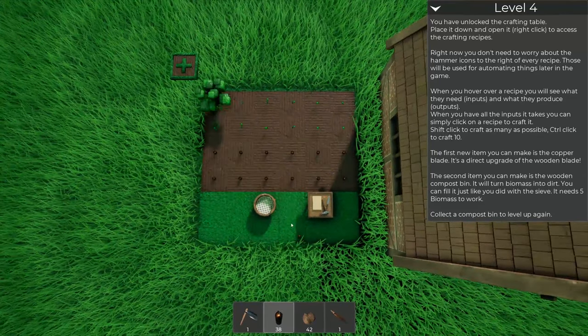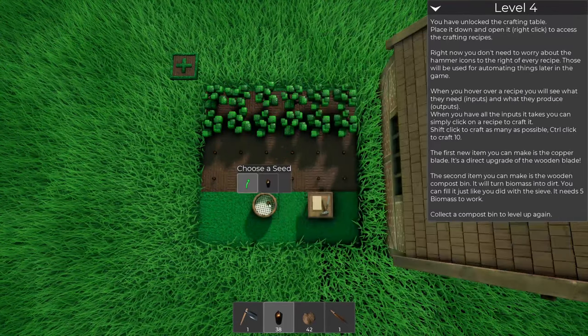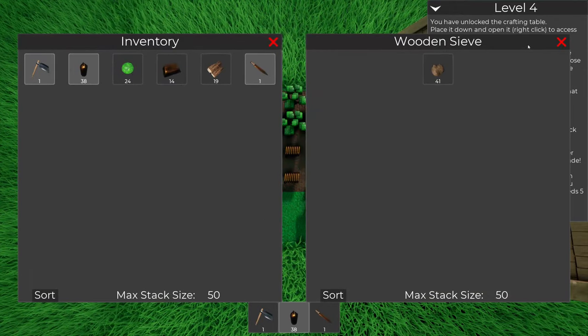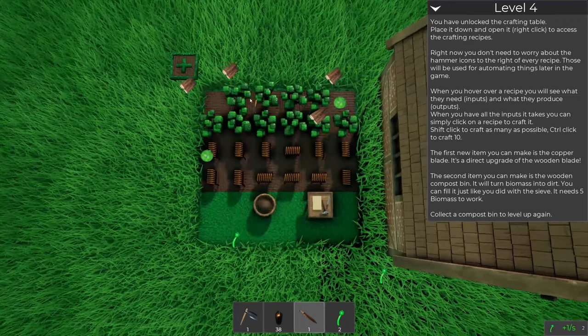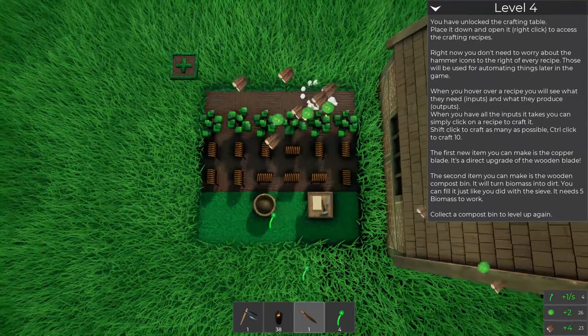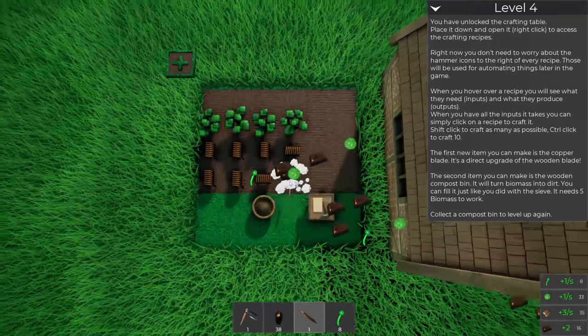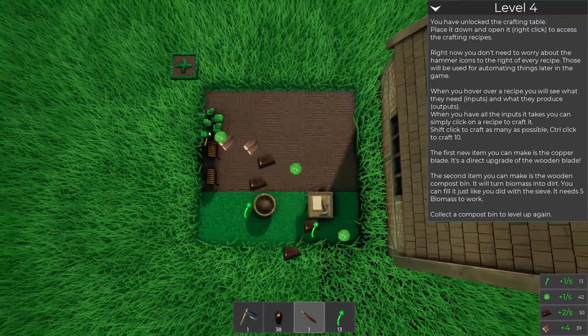Let's change this back to tree seeds and put all of our dirt in there. Let's cut these bad boys down. We got to make the compost bin and then put the biomass in it - we can start making dirt out of that, which is great.